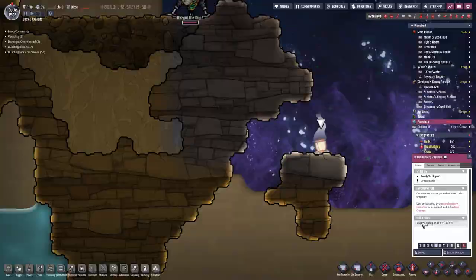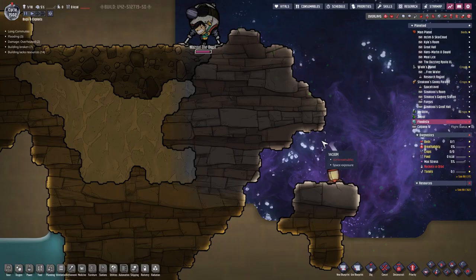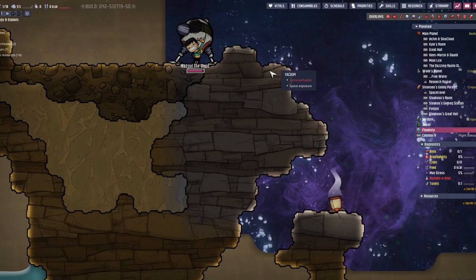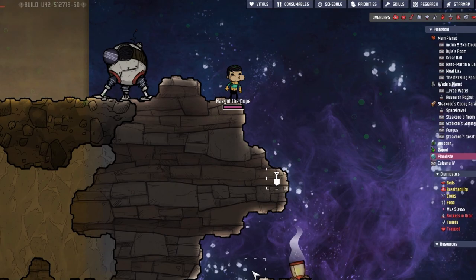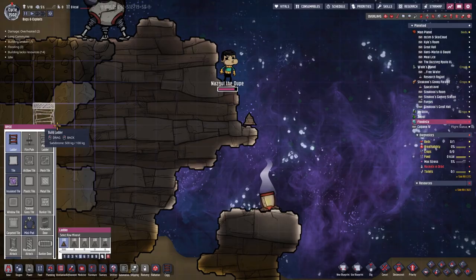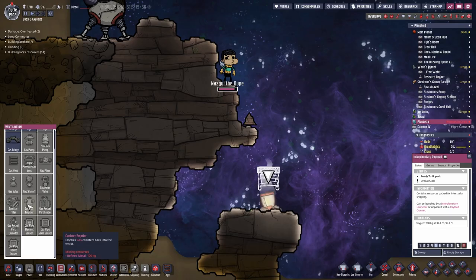Nazgul probably will not make it. Is this oxygen? This is oxygen — nice. So this could be interesting. We have sandstone here. Dig up one sandstone, build a ladder, deconstruct the payload, deconstruct the spacefarer module, and construct one of those gas emptiers. I highly doubt you will survive that, Nazgul the dupe — let's hope for the best. One ladder, empty the storage, and build the oxygen thingy.